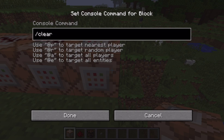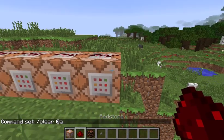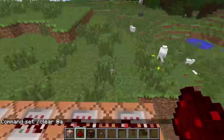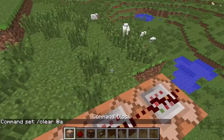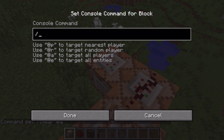The next command block: go clear @a — that'll clear everyone's inventory when the game starts.